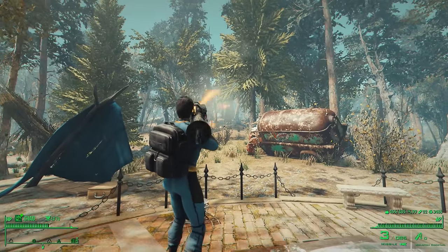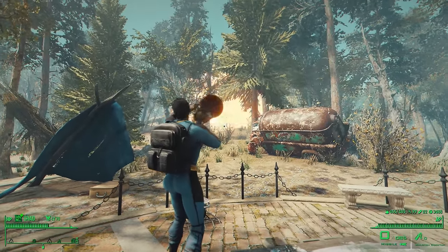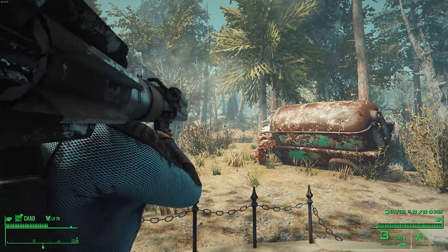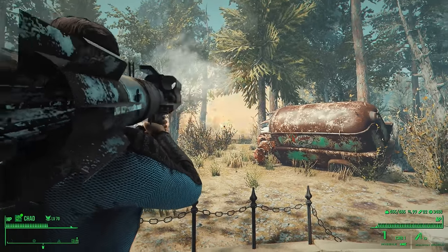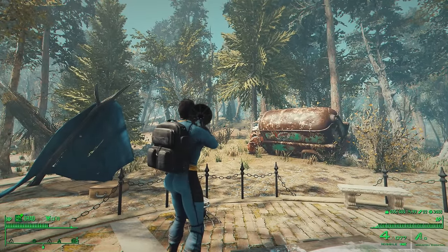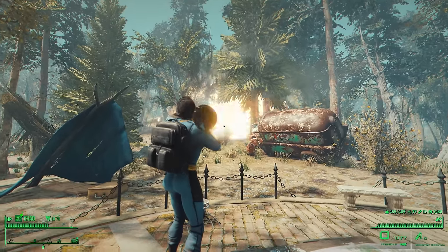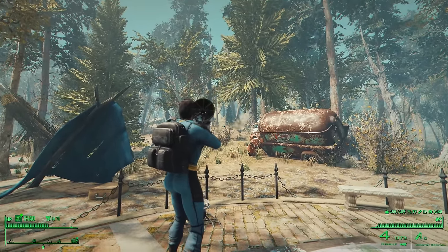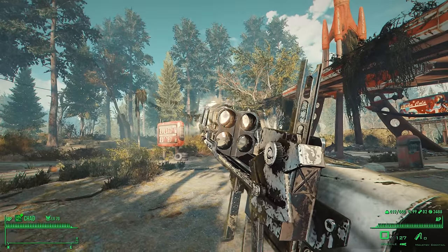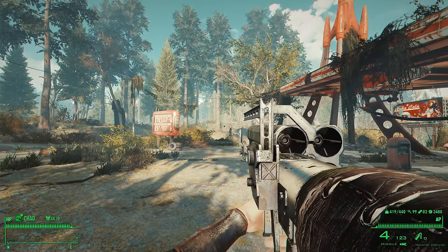I don't even have a clue how these missiles would be set off. There is no striker to ignite them. They just jump right on out like sentient beings. Even if these smart missiles could self-ignite, the backblast would melt your face off. But thankfully, there is no such thing as backblast in Fallout 4. Crisis averted everyone. Everything's fine. Nothing's wrong.